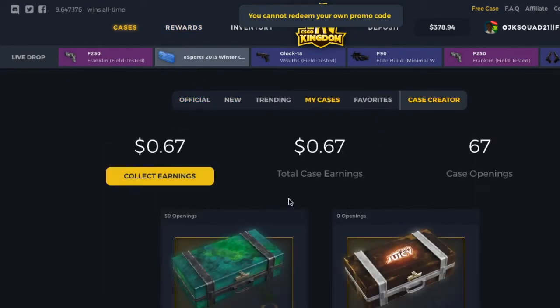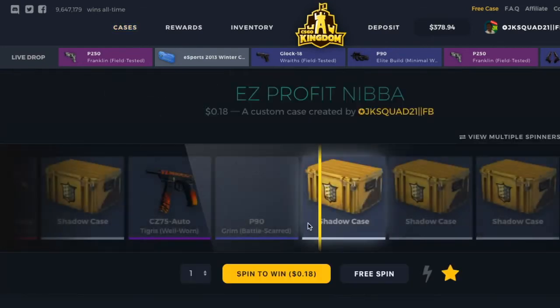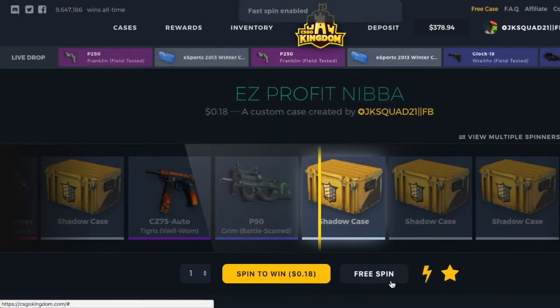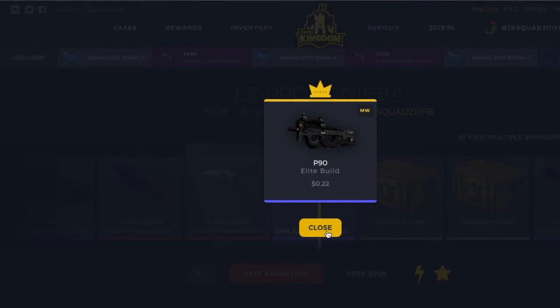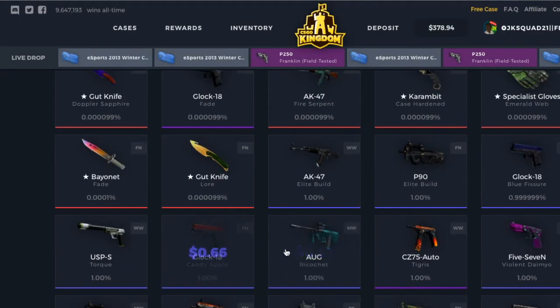Let's go down to cases. You should definitely open up this one because some people have already opened it and it's a high class case. I'm not going to open it now, just going to test spin since I don't want to waste my money. It's mostly a profit case — you spend 11 cents and you can make 22 cents.